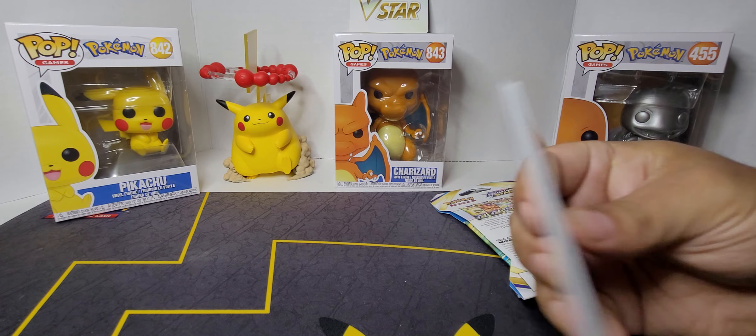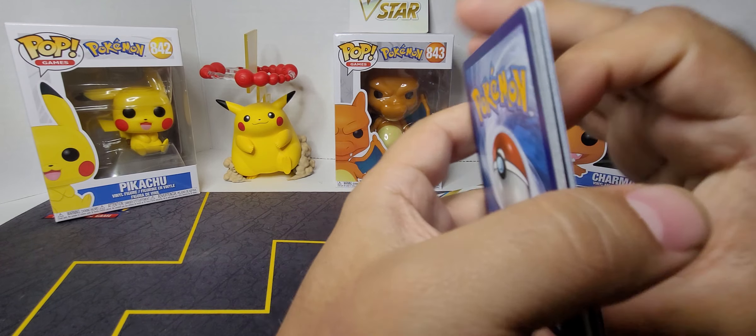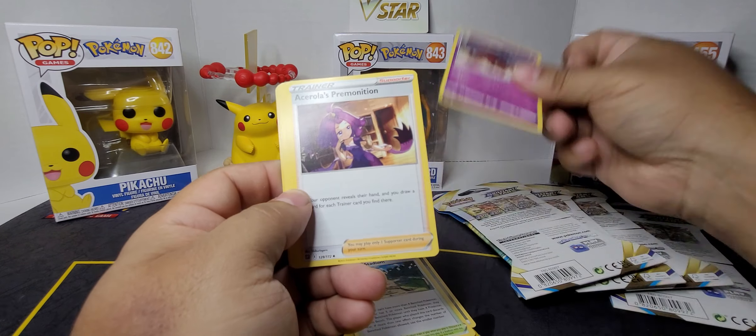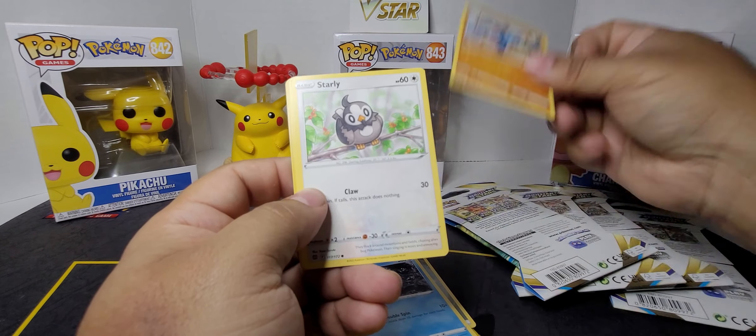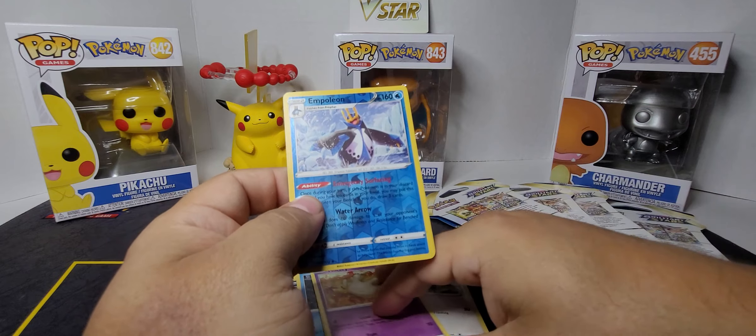This set, I think, has like - I'm trying to count them - I want to say it's got like four or five different Charizards, and like four or five different Arceuses, including the Beastars. And of course, my Arceus Island is in that list.